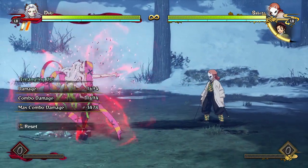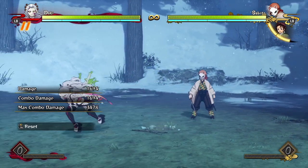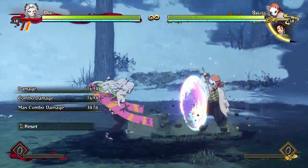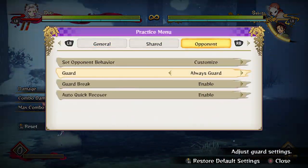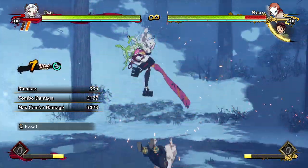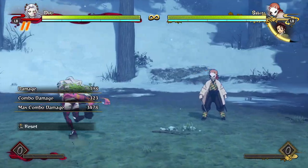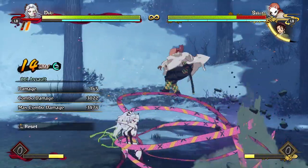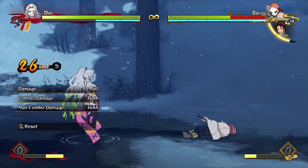Her tilt demon skill is a crazy offensive and defensive tool. She summons the Obi at the opponent's feet and it does this massive thing that comes out. It's very advantageous on block, it starts a combo, and it starts a blue combo. So if this hits the opponent, you get damage. She gets a long combo off of it with barely any scaling, so she gets a lot of damage when she connects.